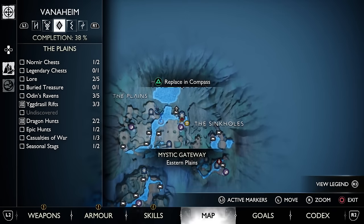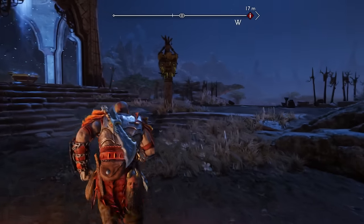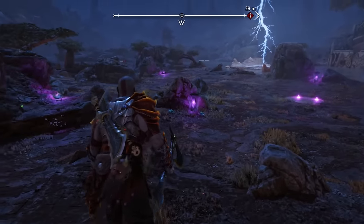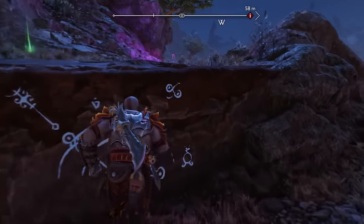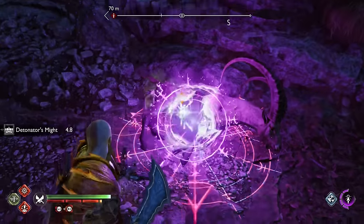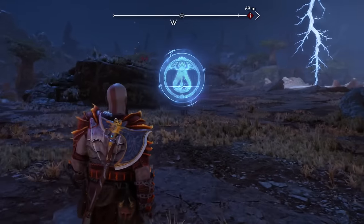You'll automatically obtain a Gale Flame from the story, but the next one you can grab is done by heading over to Vanaheim's plains section of the crater, which you can access by completing the Scent of Survival favor. This is automatically marked during your run-through of the story from a mission called Creatures of Prophecy, where afterwards Helka will lead you towards the western Barri Woods of Vanaheim, and it will shortly after take you over to the crater, a hidden section of the realm.